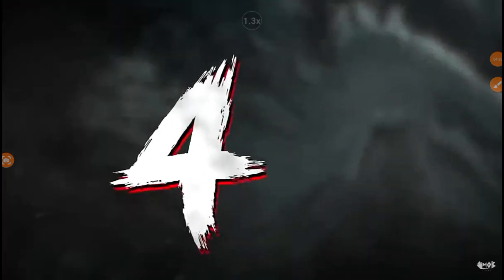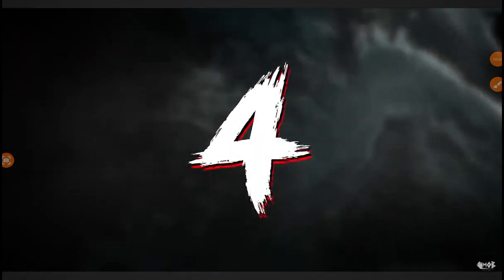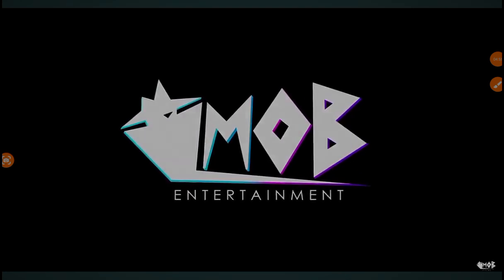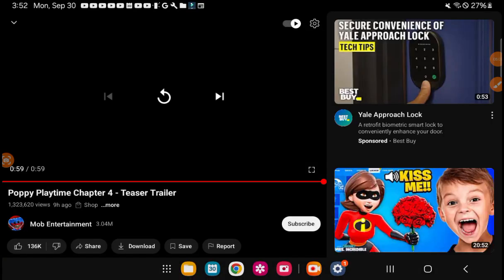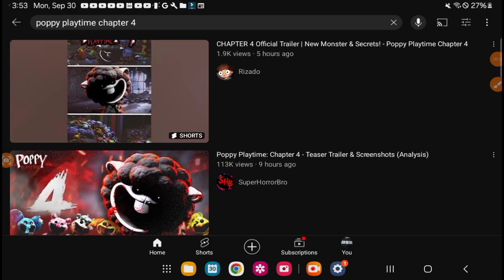And then what is this — is this like a scary form or something? Like Catnap, he's normal and then he's turned to scary with light in his mouth. Dang, like wow — look at all these.